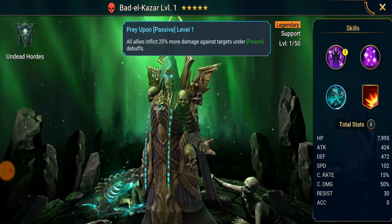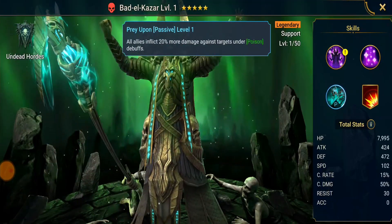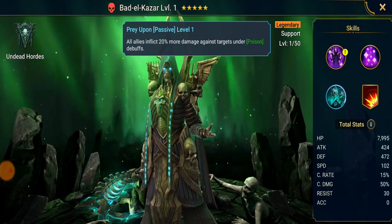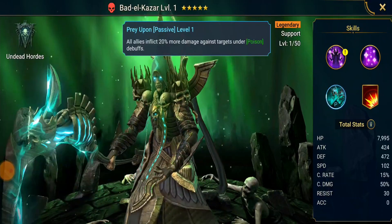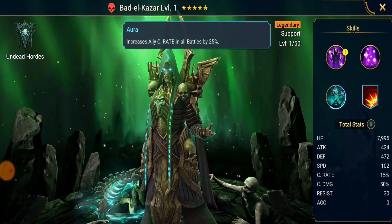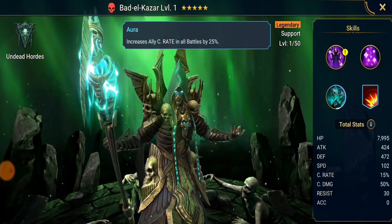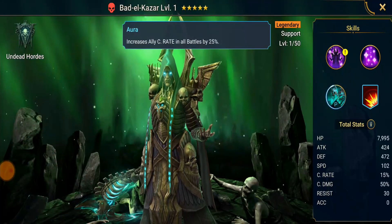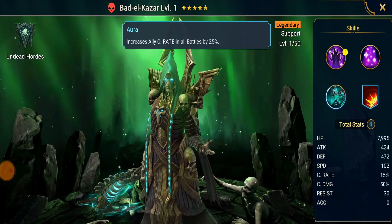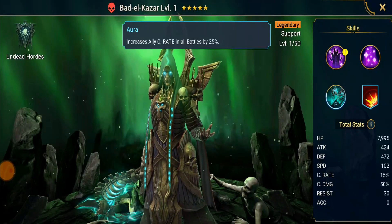His passive: all allies inflict 20% more damage against targets under poison debuffs. So this guy is also used in teams that nuke the champion down, because he puts the poisons up and then a Cold Heart comes in and smacks and does that much more damage because of the poisons from this passive. He also has a really good aura — increased ally crit rate in all battles by 25%. So if you're using this guy in dungeons, you can build all your champions 25% less crit rate and this guy fills that to 100%. It's more beneficial early on in the game, but it's still really good.